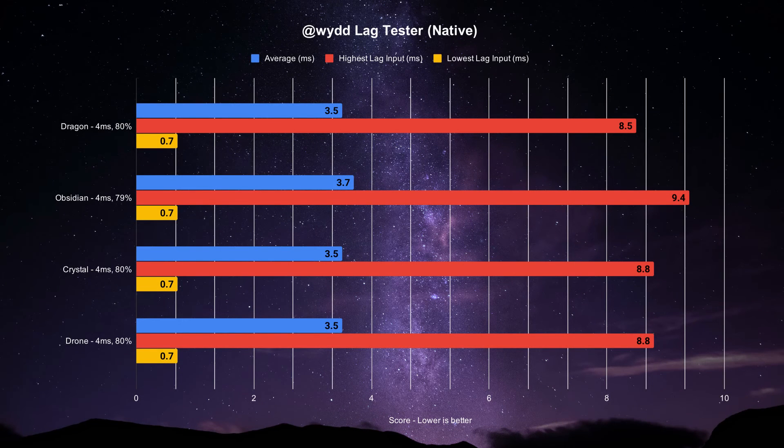First up is the PlayStation 4 mode. Outside of the Obsidian, the other three in native mode — set to 4 milliseconds — average the same at 3.5 milliseconds, with inputs likely triggering in frame 80% of the time. The Drone and Crystal share the lowest and highest recorded inputs at 0.7 milliseconds and 8.8 milliseconds respectively. The Dragon's difference is that the highest input was recorded at 8.5 milliseconds. The Obsidian's average latency was 3.7 milliseconds with 79% of those inputs likely activating in frame, a highest recorded input of 9.4 milliseconds, and a lowest of 0.7 milliseconds.